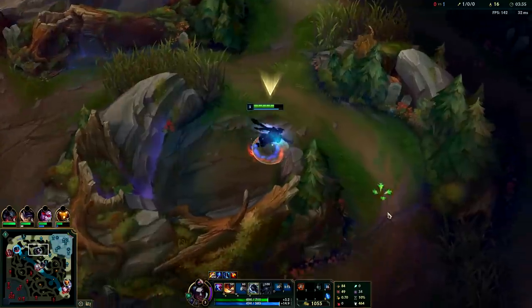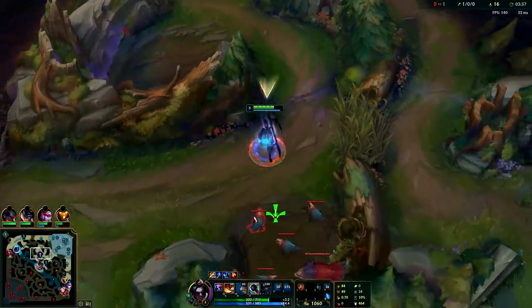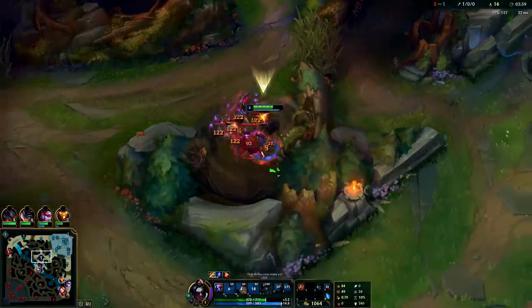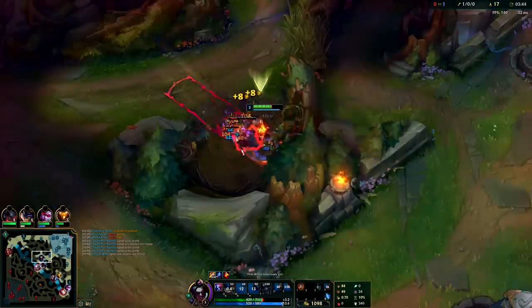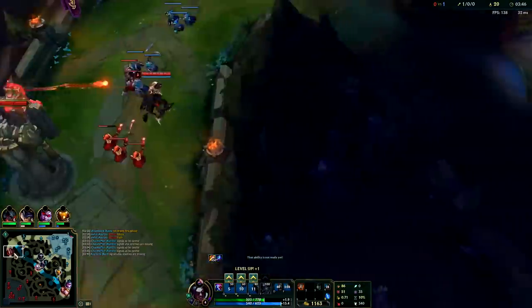If you know they have Flash, you don't normally want to use W unless they're CC'd or at least slowed, because if they're not CC'd or slowed they'll juke your W. And if they have Flash they're almost always going to dodge it. It looks like Echo is taking my blue — he realized what I was doing. He took my Gromp or at least he saw me ganking Darius and came over.